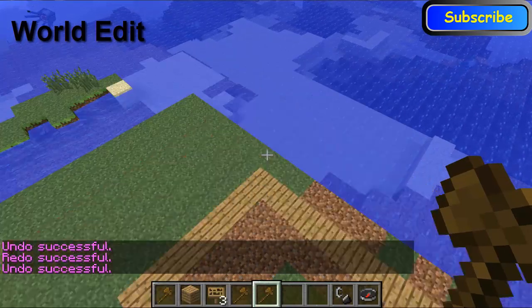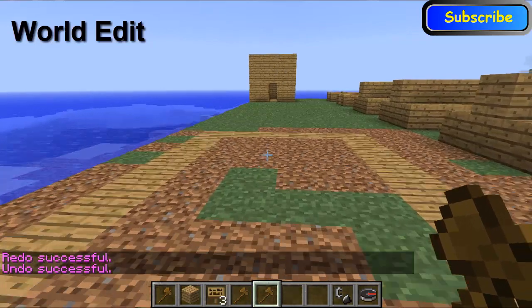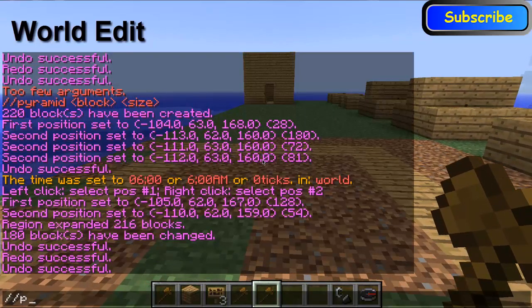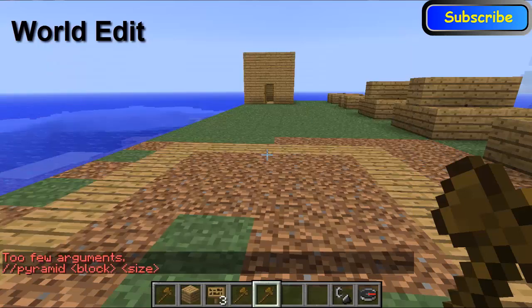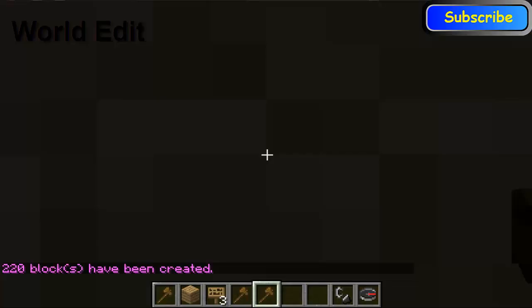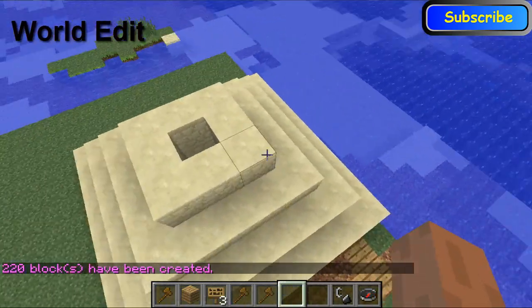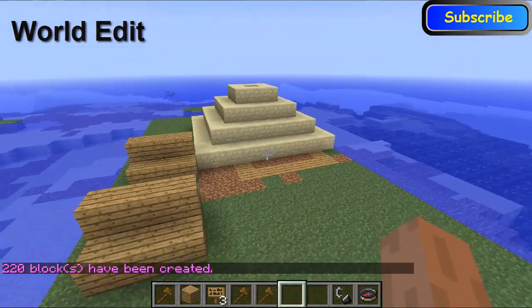So I'm going to undo it and I'm going to show you one quick other thing you can use, and that is pyramid. To create a pyramid all you have to do is type 'pyramid', then what type of block and then how big you want it. So let's make one — the block we're going to use is sand and we're going to have it five wide. I'm being put inside it so I'm just going to fly out the top. But there you go, there's your pyramid. Quick and easy.